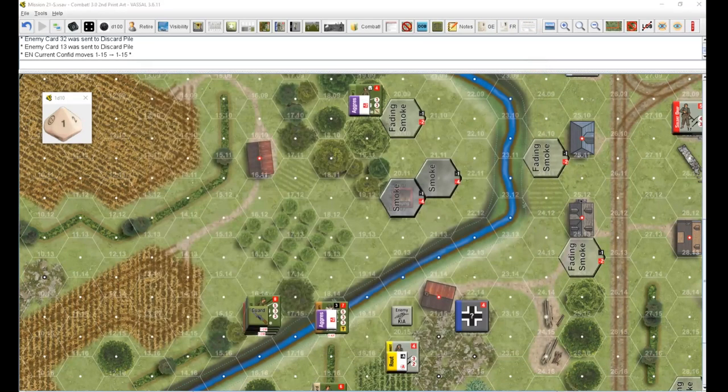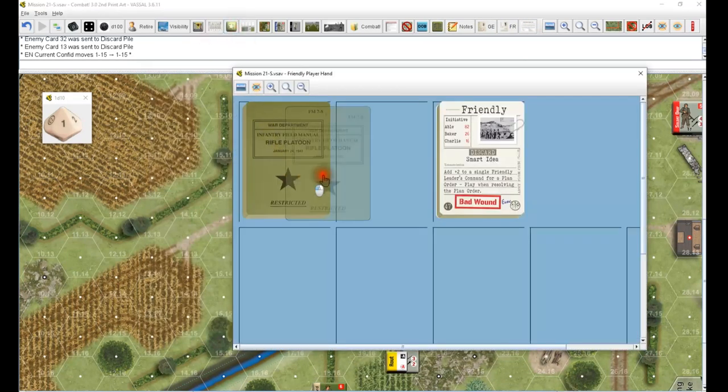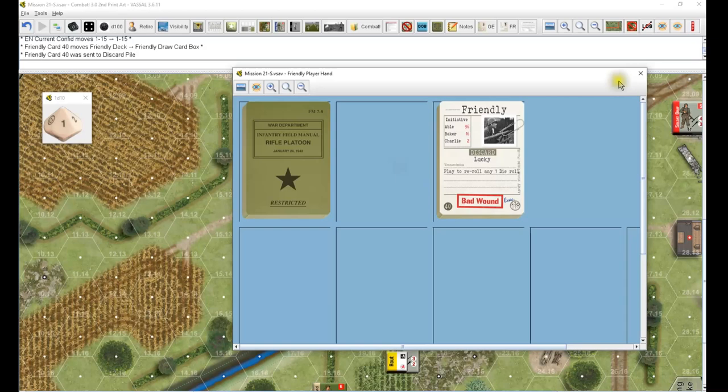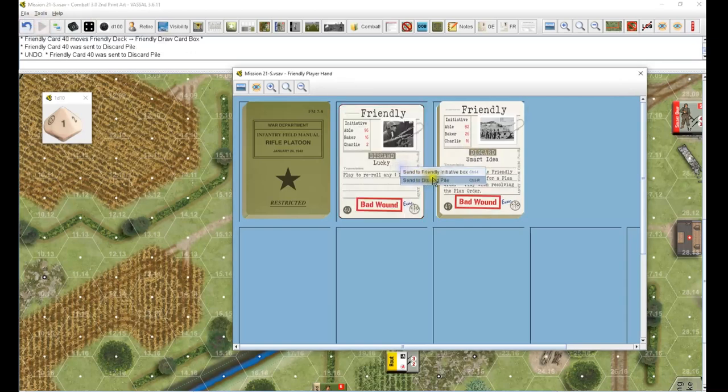We are at the mercy of the deck, so we're going to go ahead and pull. Not bad - Able gets the shaft again but we'll take that. Not this card - that's our initiative.